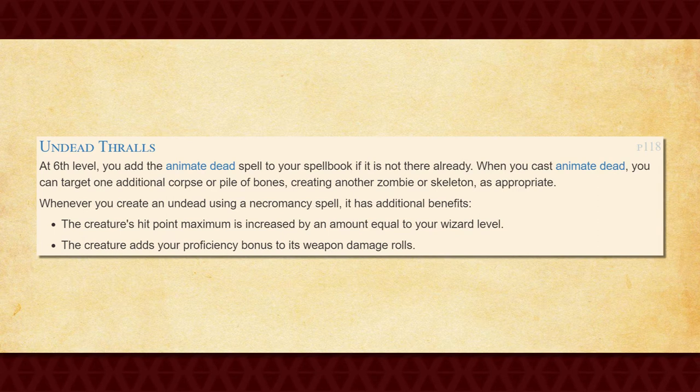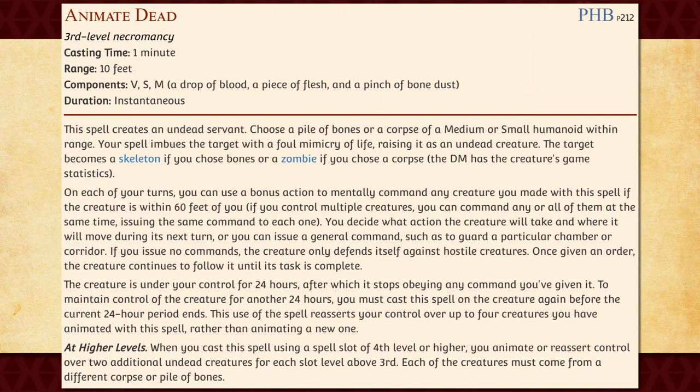At this point, you're basically just a full-blown Necromancer, and can summon forth your venerable horde of the undead to do your bidding. However, you do need to keep in mind the limitations of the Animate Dead spell so that you don't end up becoming a victim of your own horde. Despite your reanimated dead being permanent, you will need to cast the spell again after 24 hours or you'll lose control over them, though thankfully you only need to expend one use of the spell to maintain control over four separate undead at once.